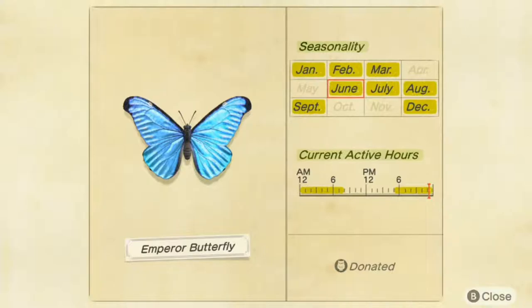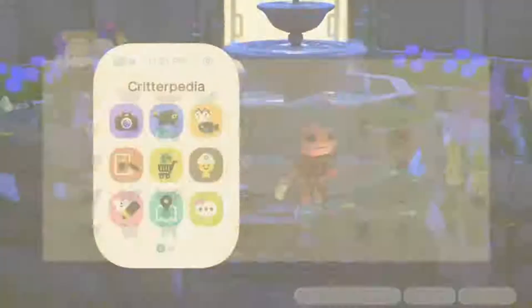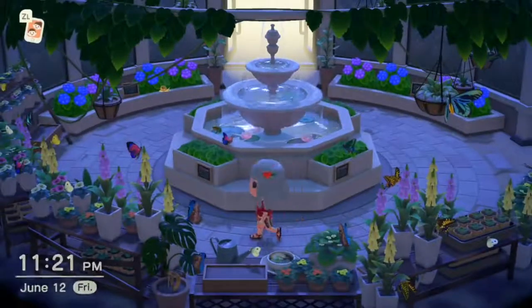The Emperor butterfly will stay on our island from June to September, then disappear and come back in December. A fun fact: in real life they can actually fly in the rain, however in Animal Crossing: New Horizons they did not put that feature in.